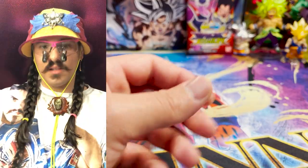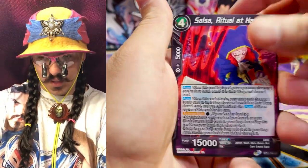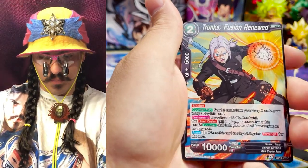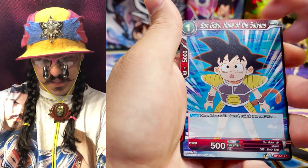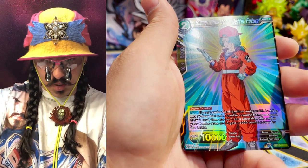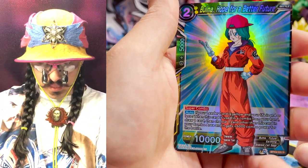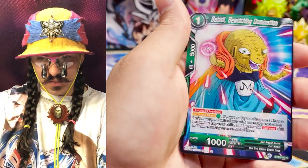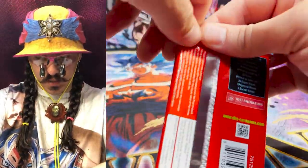All right, a couple more packs here. This has been an insane box so far — we got three SPRs, I cannot believe that, my mind is blown. I am totally astonished. I would love to pull any of the blue parallel foils or the blue SRs. The Gohan from this set looks so awesome, I definitely want to play that. Bulma — A Hope for a Better Future parallel foil super combo. Look at that reverse holo foiling — just so good. They do such a good job.